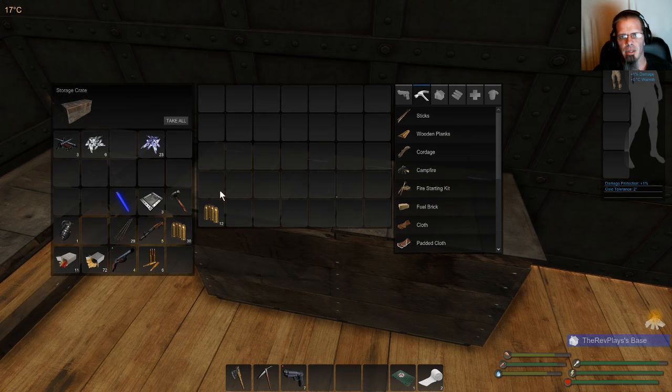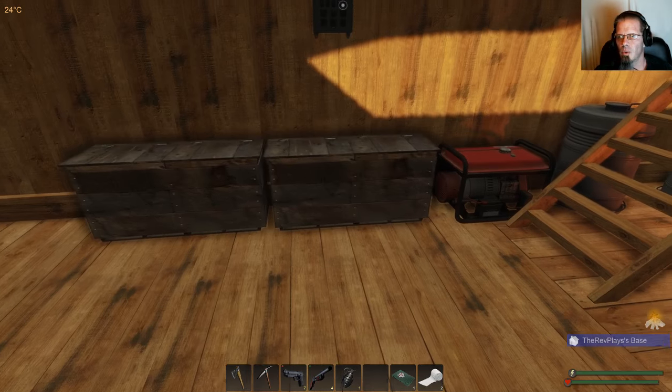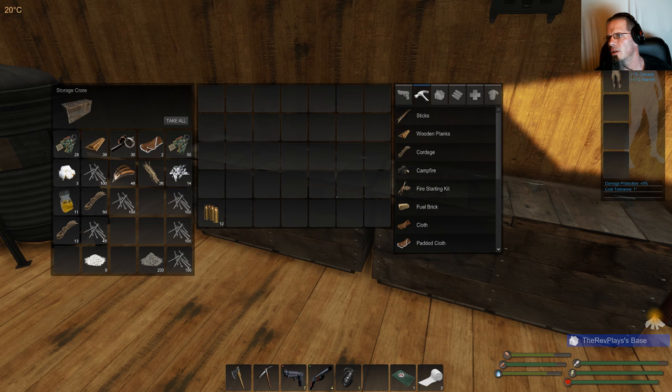Let's see some of the things we need to take with us. We'll take the shoddy there and the grenade, and we'll run around to see if we can find any hunters. Body armor — that's what else. You can see here I made a piece, and it gives me a little bit of warmth and eight percent damage reduction.